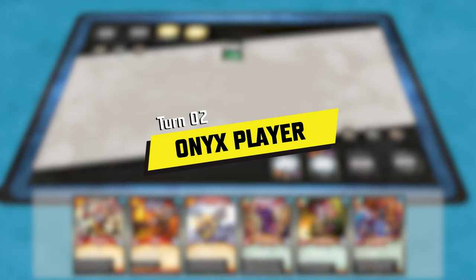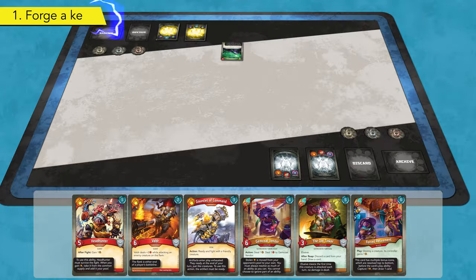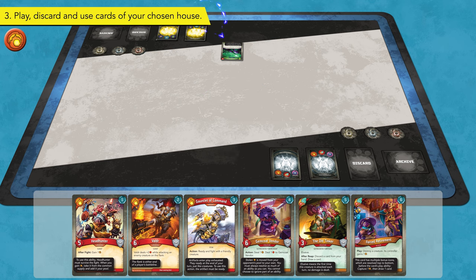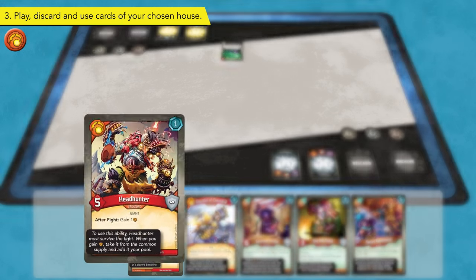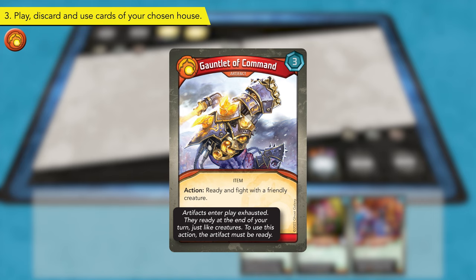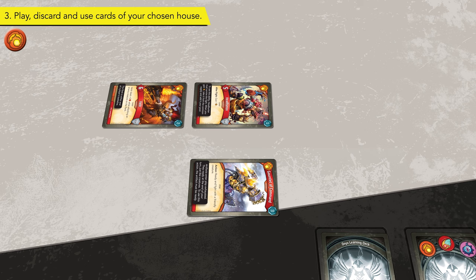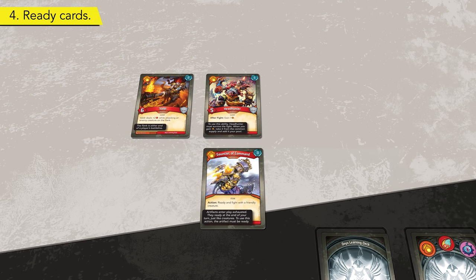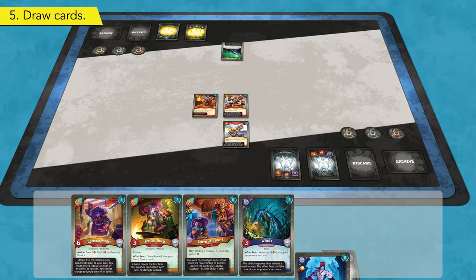It is now the Onyx player's turn. The Onyx player has no Amber to forge a key, so they move on to Step 2 and declare House Brobnar as their active house for the turn. The Onyx player plays two Brobnar creature cards, Headhunter and Valder, which are placed exhausted in the Onyx player's battle line. The Onyx player also plays the artifact card Gauntlet of Command, placing it exhausted below their battle line. With no other cards to play, the Onyx player readies their cards, orienting them upright. Finally, the Onyx player enters their Draw card step and draws three cards from their Archon deck.